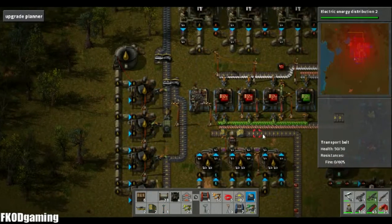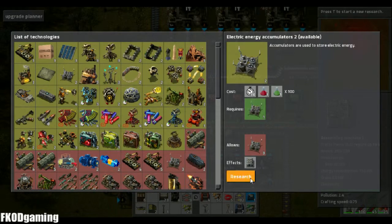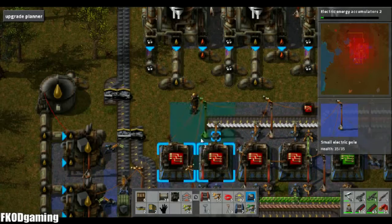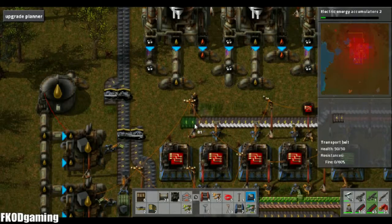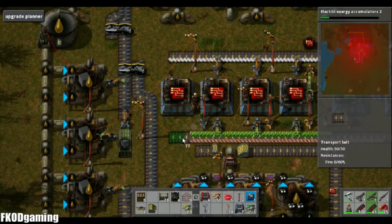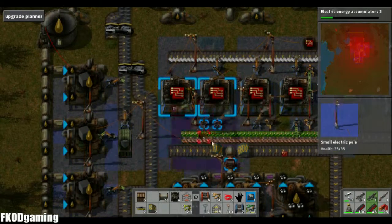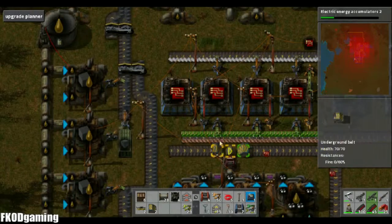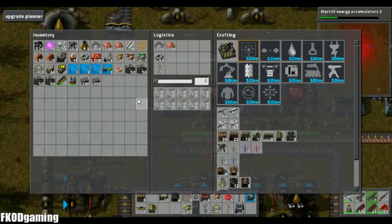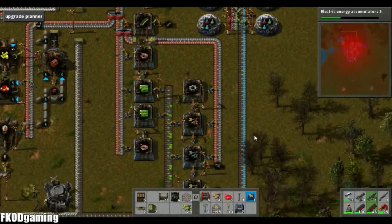All right, so we've got the electric distribution. Let's go ahead and do accumulators 2 while we're at it. Something like that. We'll need — am I out of fast inserters? Kind of looks that way. Oh my god, the game's going to blow up, you guys.